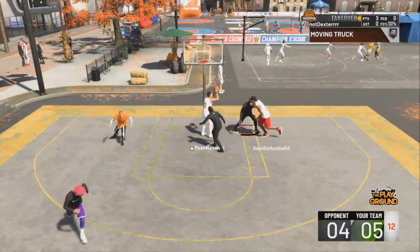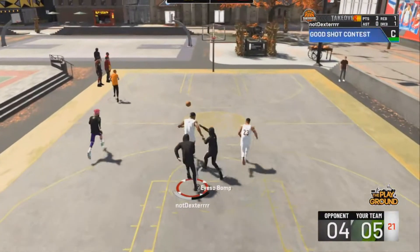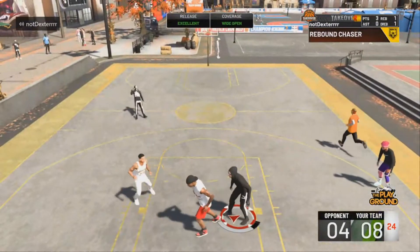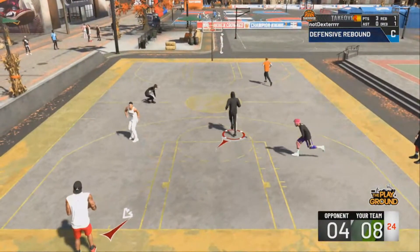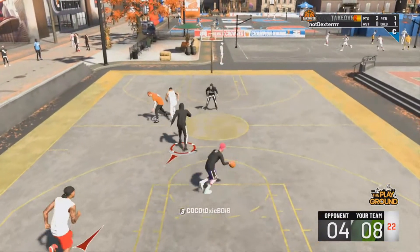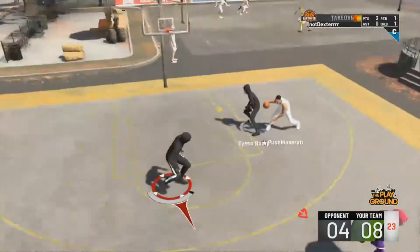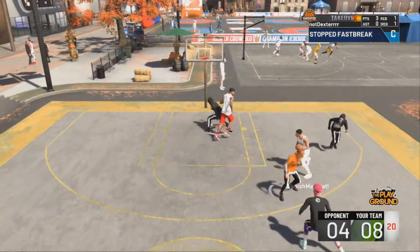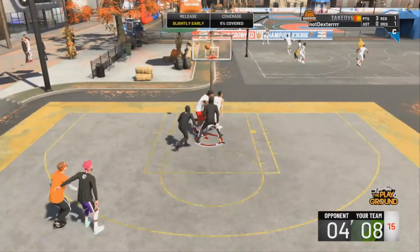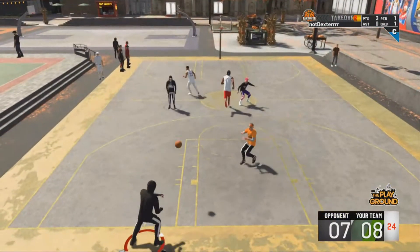First thing first, my guy, you need Pogo Stick. That is probably the best badge in the game. Honestly, if you have Pogo Stick, you will be able to defend in the post like Dikembe Mutombo — you can just spam it and you will get every single block. Number one is Pogo Stick. If you're in the post anyways, you need that badge. Even if you don't want to be a good post defender, still get Pogo Stick. That's just like, you know, how humans need air — well, post defenders need Pogo Stick.